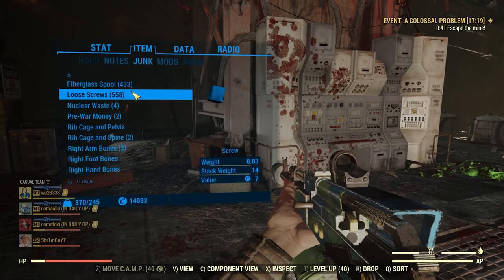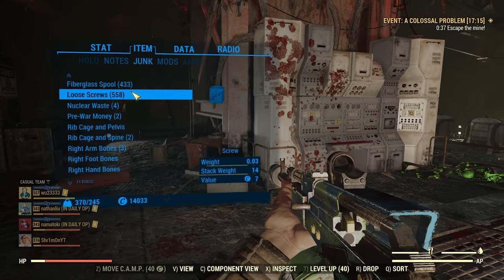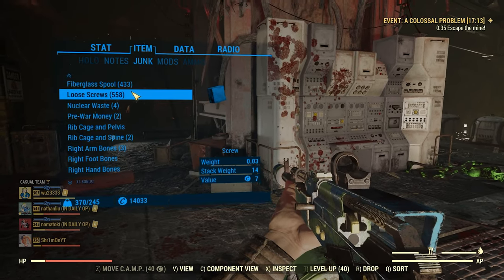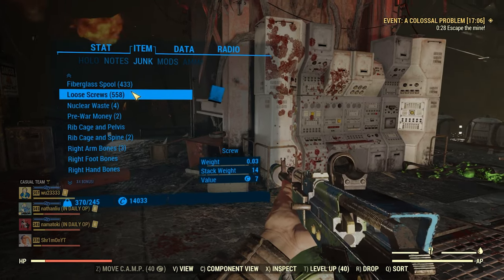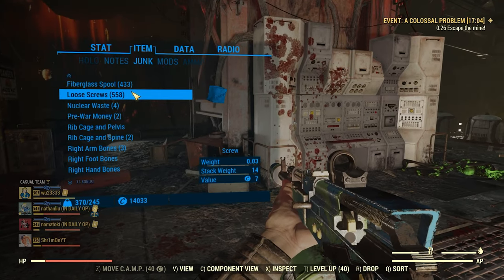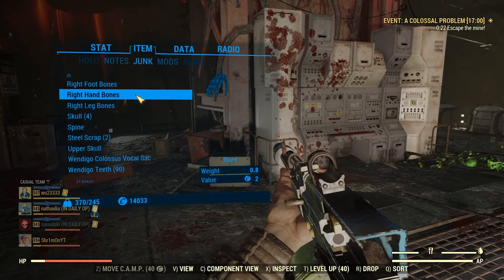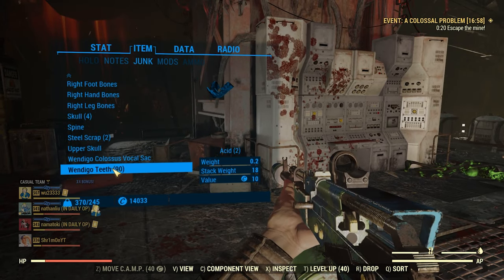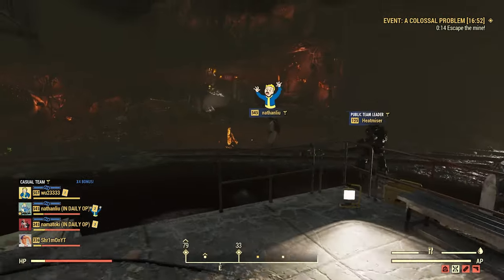558 screws, guys — this is nuts. You're not going to need screws after this. That was a single Earl event. You just focus the Wendigos, loot them all, and you go crazy. That's pushing 600 — absolutely nuts. 433 fiberglass as well. Wendigo teeth give you acid too — that's 180 acid. Just bonkers.